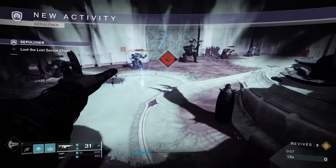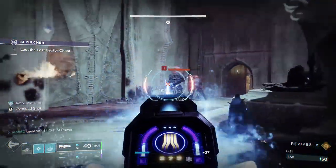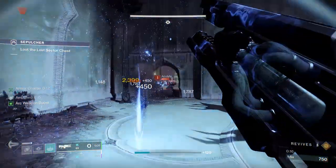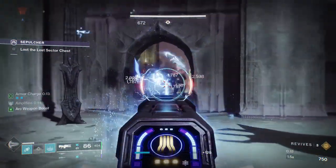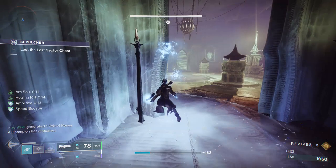The first thing we are going to do when we enter this room is just clear out this group of adds. I'm going to throw the grenade at the floor. That is going to make me amplified, which gives me — if I popped my rift down — that supercharged turret. I'm not going to use it in this room because there's just a few adds, but right above here I'm going to pop it.